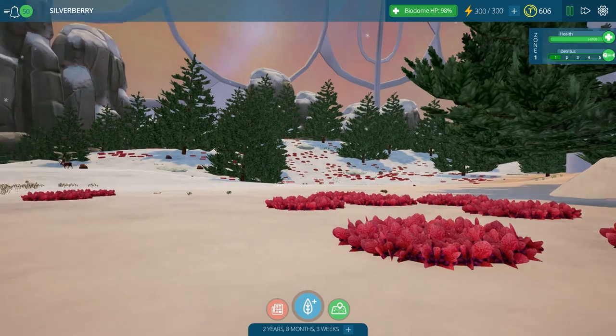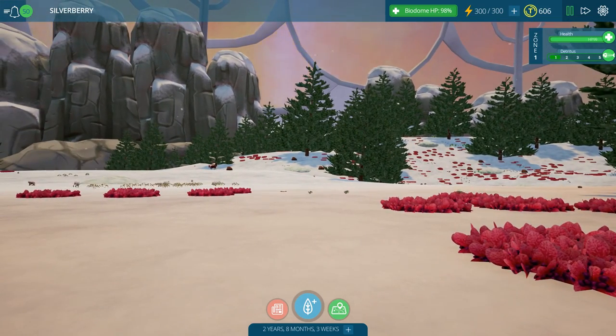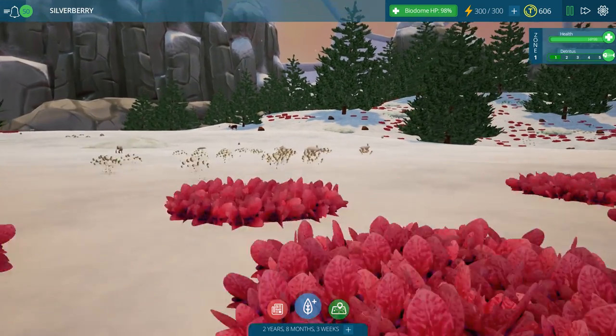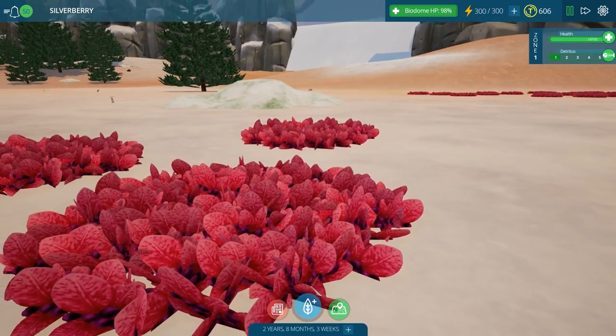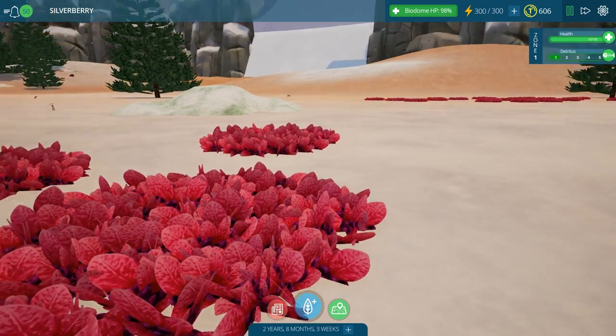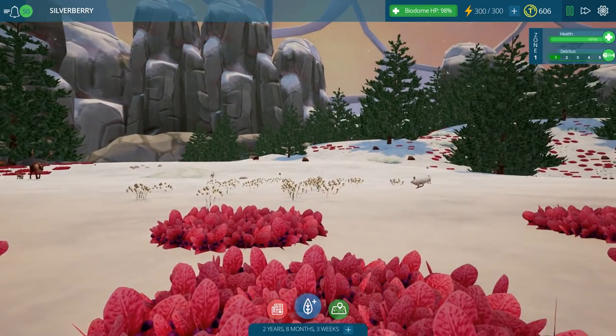We are back to trying to manage our itty bitty ecosystems. First off, I'm noticing there's a ton of prey everywhere, which seems to be a pretty good thing. And we still have bearberries — their roots are securely in the ground. So that's a good thing too.